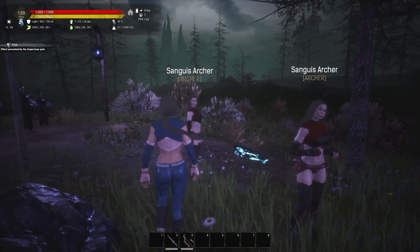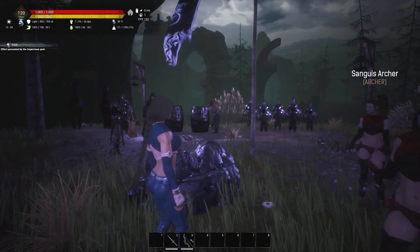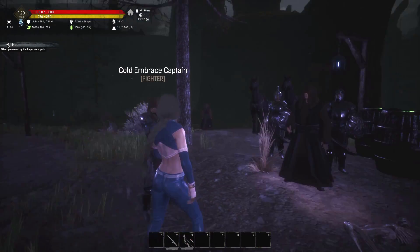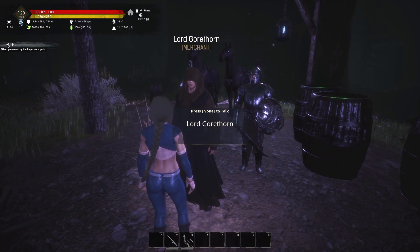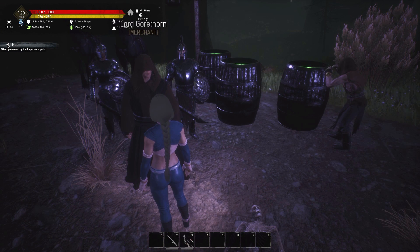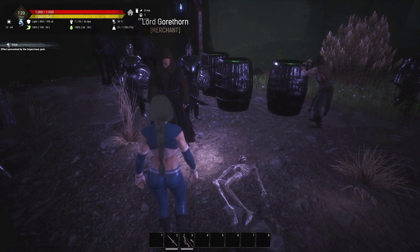We actually have a video that goes over all the new Age of Conan faction camps and their locations. Just be careful — there are a lot of people in here, and you get some higher-level NPCs. What you're looking for is Lord Gorthorne. You'll probably have to clear this camp in order to do this, but once you're done, come over and talk to him.